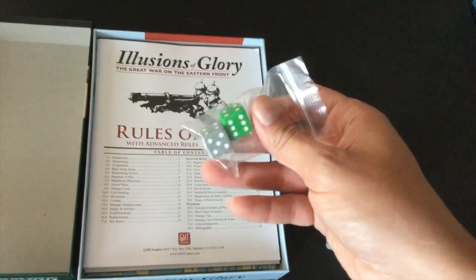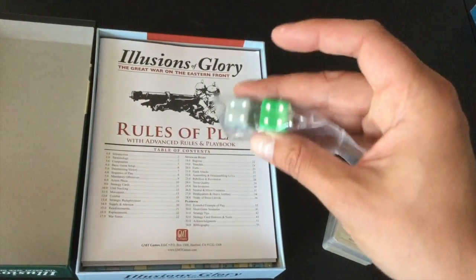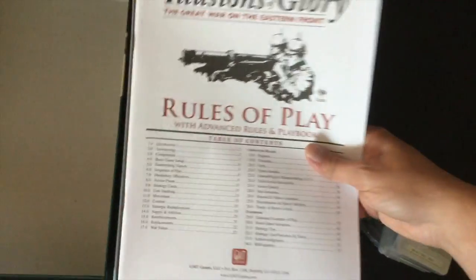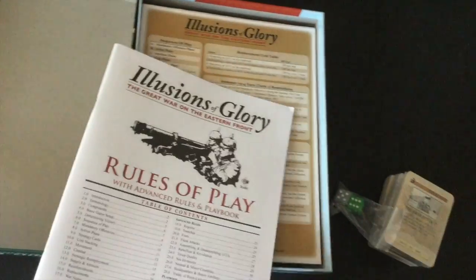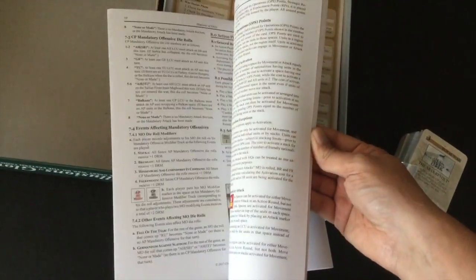Got a couple dice. Lately it's been these cheap little plastic things — not sure I like these, but what are you going to do? You've got an almost bulletproof box. Rules of play — it's not the glossy, it's the kind I like, a semi-gloss matte finish. It's really nice. There's your rulebook.